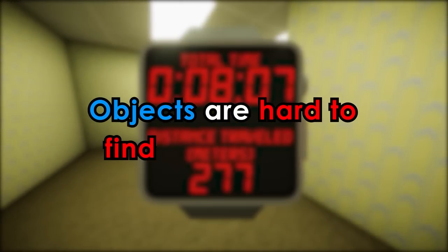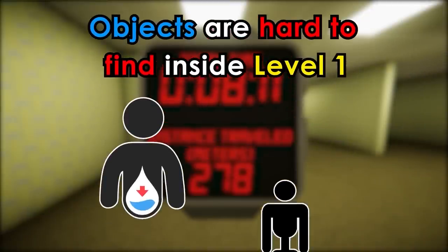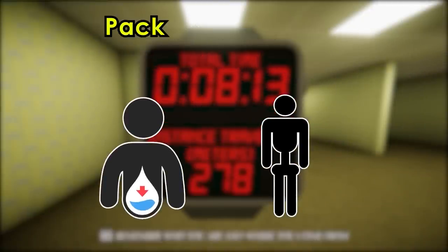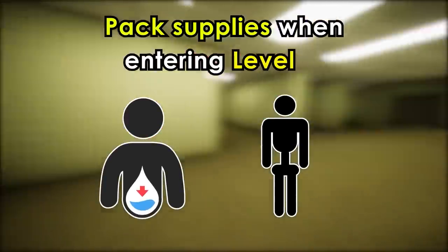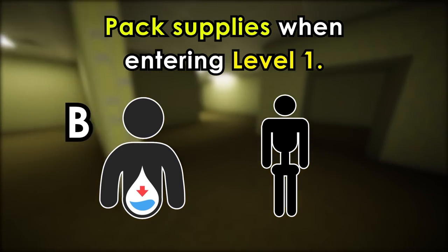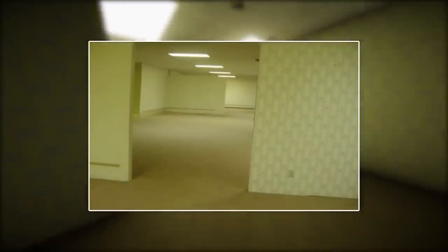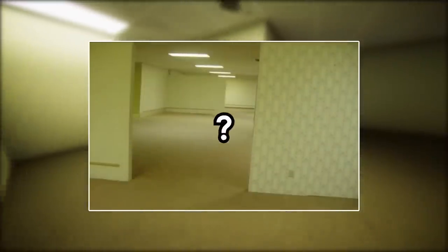An important thing to note is that inside Level 1, objects don't appear very often, which can lead to dehydration and starvation, so it's very important to pack supplies when going into it. However, in your case, you've just no-clipped in, so best of luck to you. Dead bodies also disappear from where they died, and it's unknown where they go.